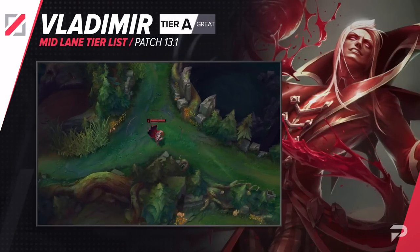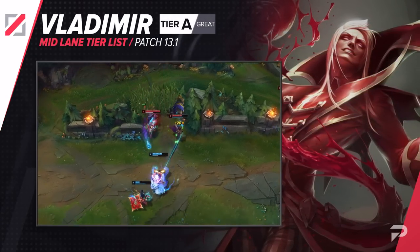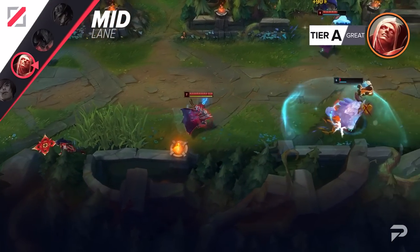Vladimir moves up to the A tier. With a super low early game presence, there are going to be some games where you just have no say in how things go. But if you can make it into the mid game, he spikes hard, and once you make it past 4 items, you can basically start 1v9-ing.